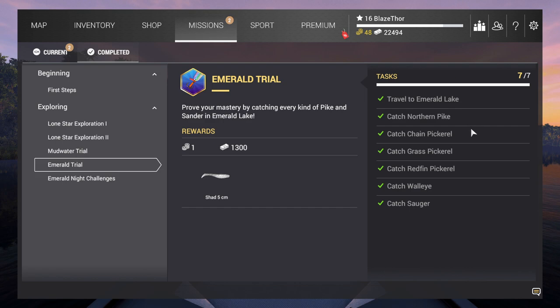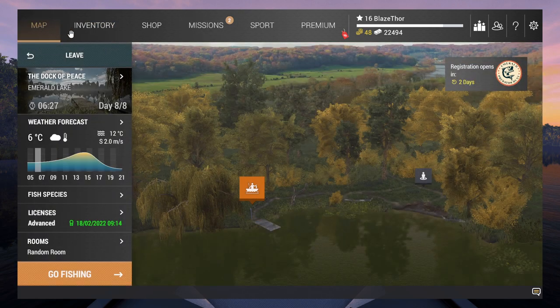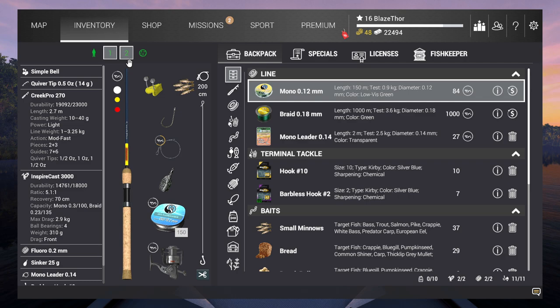So you need to have Northern Pike, Chain Pickerel, Grass Pickerel, Redfin Pickerel, Walleye, and Sauger. And yeah, that's how you need the fish. So I still use the same setup. I'm going to build up a little bit more because I think I got shiners now and maybe a heavier setup.